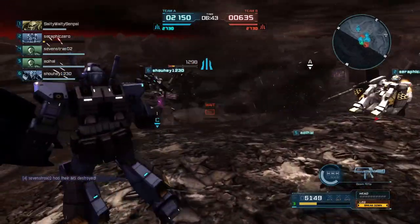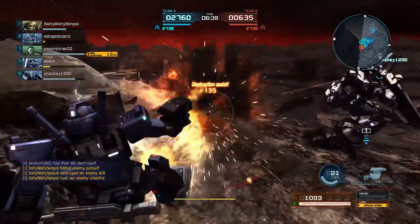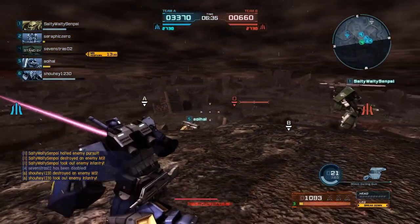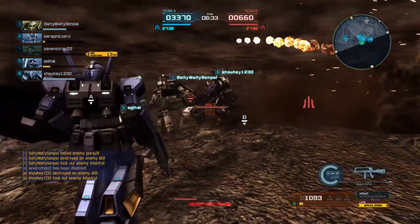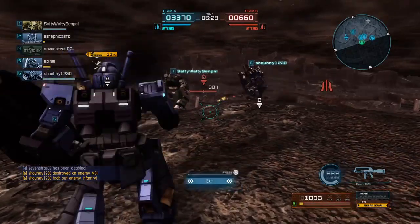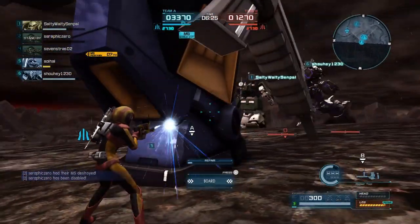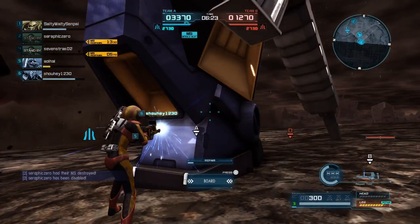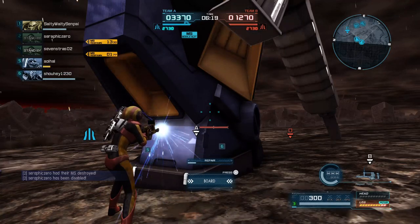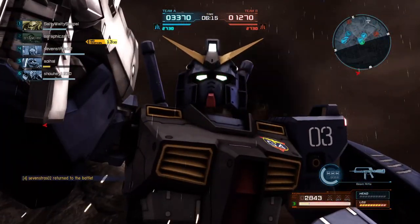Heavy didn't downswing because that would have knocked Salty down as well. Somebody got one of the things he was fighting, so his legs are broken — dodge rolls still work, but any boosting means you fall on your face. Heavy's going to get out and repair legs until he can boost safely and then get back in, which I think is the right move, because after a while just falling on your face every time you boost gets tedious.